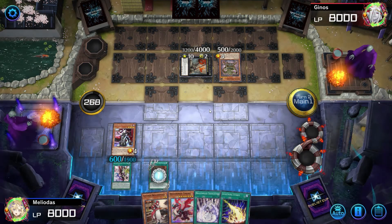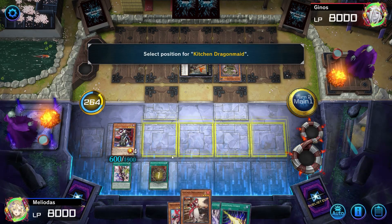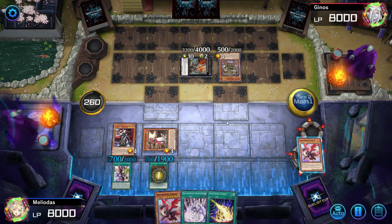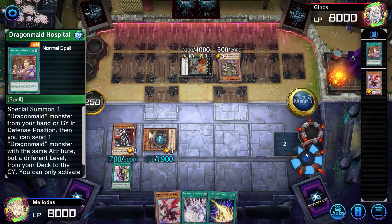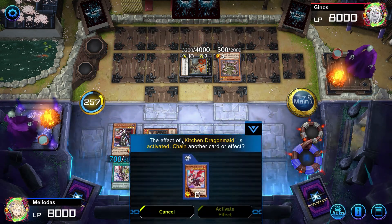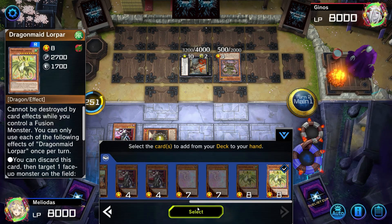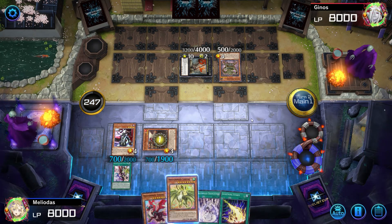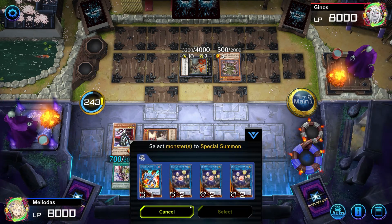Let's use Dragon Maid Hospital-T. Let's go for Dragon Maid and summon Kitchen Dragon Maid. Let's put Dragon Maid monsters in the graveyard so we can use Dragon Maid Welcome — let's take Dragon Maid Laundry. We get two Dragon Maids on the field and we need at least two in the graveyard so we can change them in the attack phase.